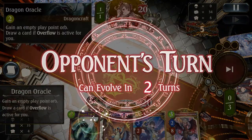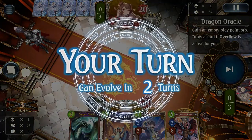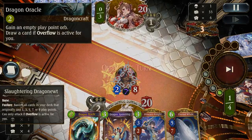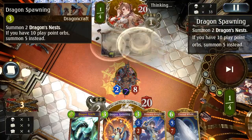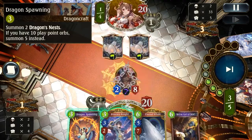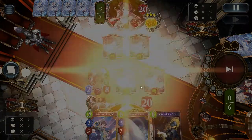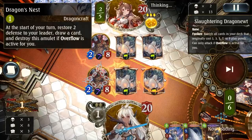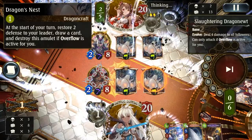I got the Devil Dragon Oracle, and I got the Dragon Oracle too. But since I already have the whale here, I decided to just play that and then Dragon Oracle play next turn with Dragon Spawning. This way, even if they go face and damage me this turn, next turn I heal plus I draw cards, which is kind of important.